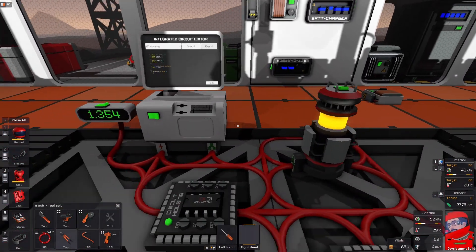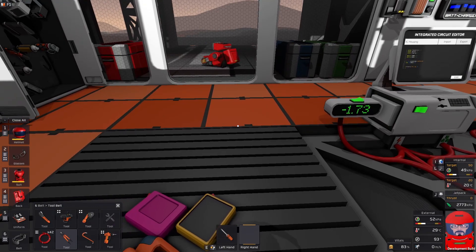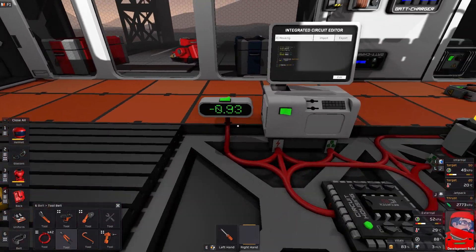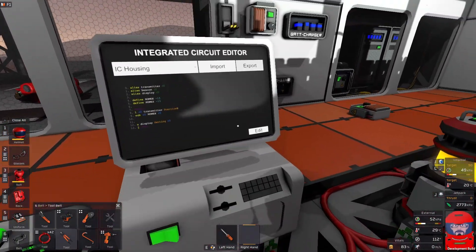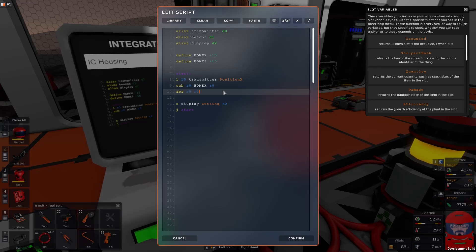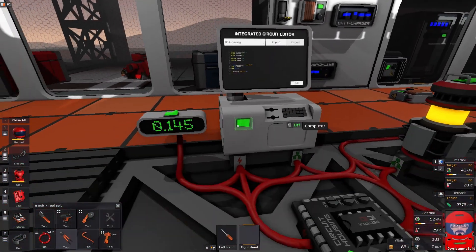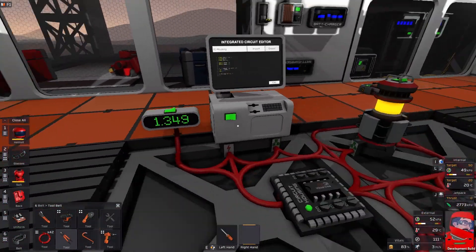So our distance from home — we can see it changes. Now it does go negative in this direction because we're just subtracting. But we want a positive distance away in both directions. So we'll just take the absolute value of R0 and save it back into R0. It should be positive in both directions now.